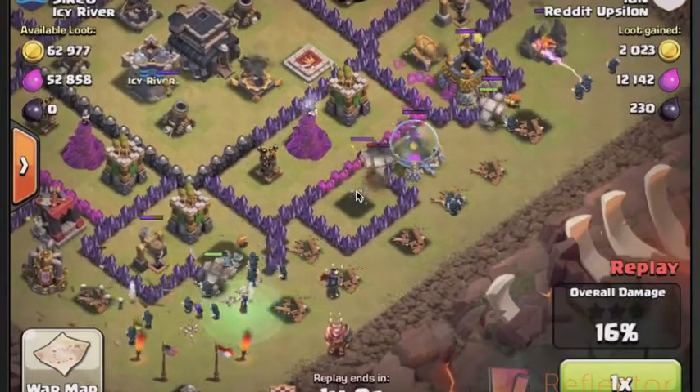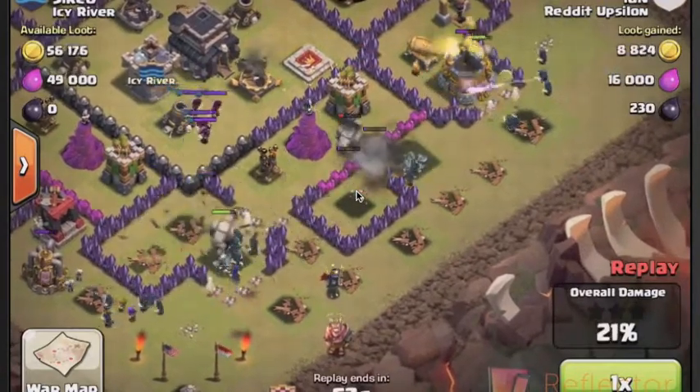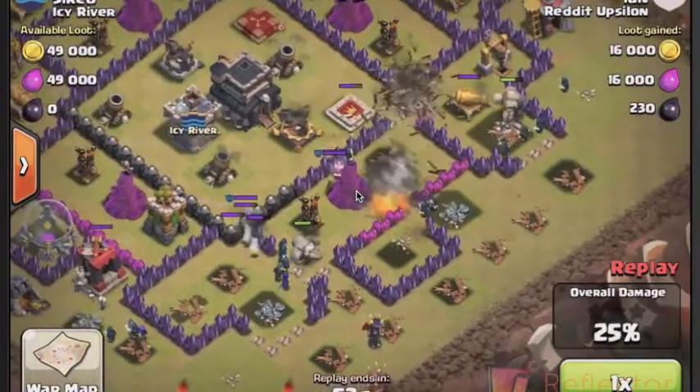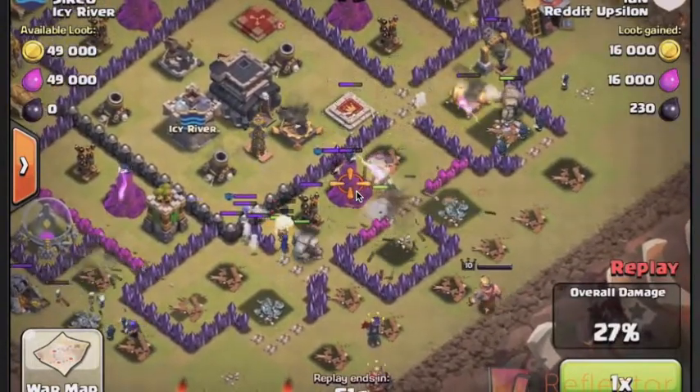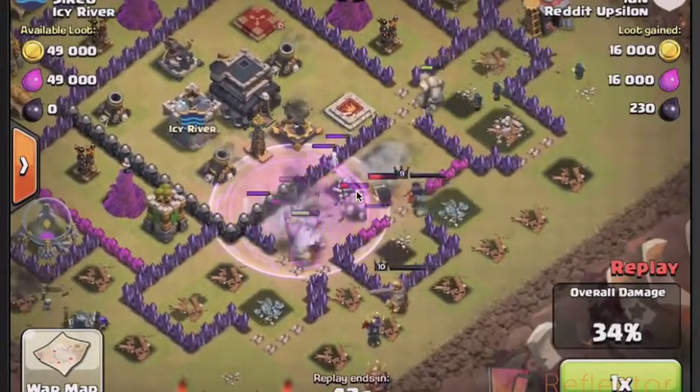I've got three golems this raid, so I kind of spread them out to make sure they're tanking the damage for the wizards. You'll see the clan castle come out — you don't really have to worry about the clan castle with this, because with those wizards doing splash damage, you can see right there on the bottom corner those skull walls — all their clan castle troops got taken out.